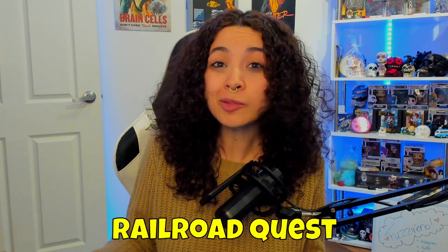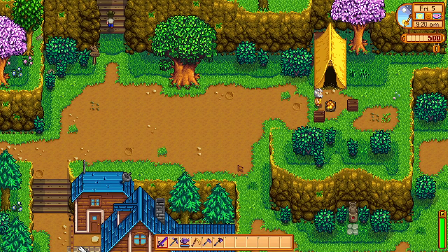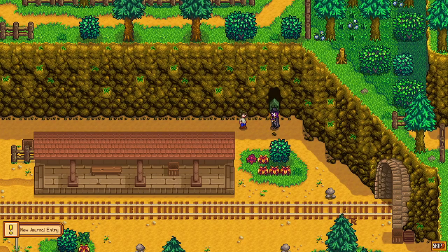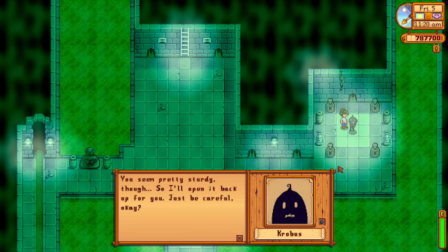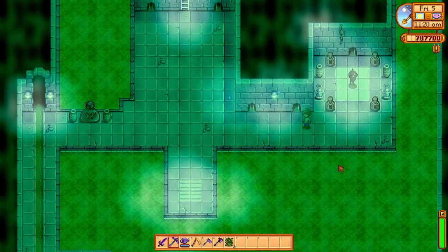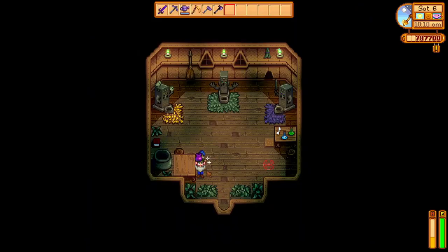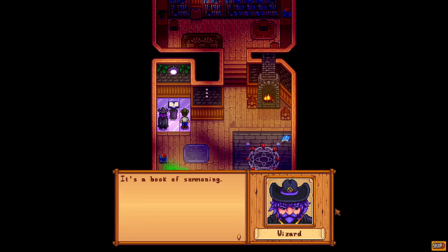So let's start with the Railroad Quest. After the completion of the Community Center or the Jojo Mart program and seeing their cutscenes, heading to the railroads north of the Carpenter's Shop triggers an interaction with the wizard and starts you off with the Dark Talisman Quest. Completing the two-part quest, including interacting with Krobus to get your hands on a Dark Talisman and then giving the Witch's Swampy a void mayonnaise, would lead you to the Magic Ink. Hand this to the wizard to unlock the wizard's magic book. Some great late game items can be found here, but be prepared for their costs, both gold-wise and resource-wise.